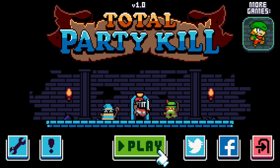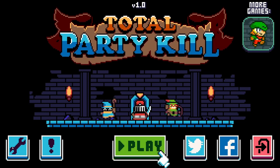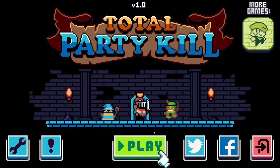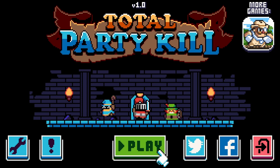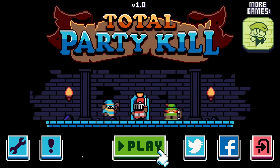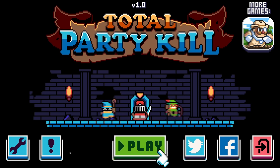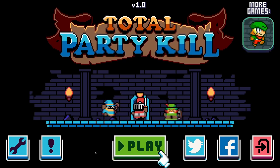Hello and welcome back to Let's Try. We're trying Total Party Kill. I saw this on Twitter and it looks cute as heck and it's super cheap. How much is it? I should always find these things out first. This game is $6.50 Canadian, so it's probably about $1.50. But anyway, you be the judge. It looks really cool — it's kind of a puzzle game.